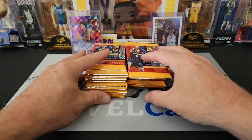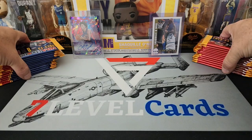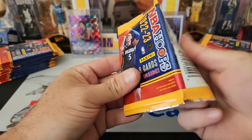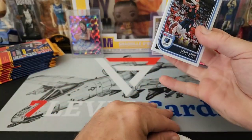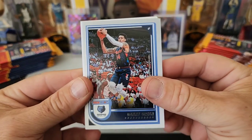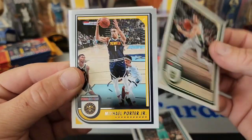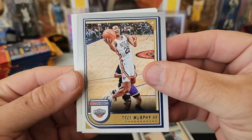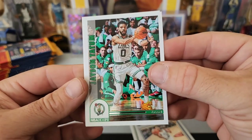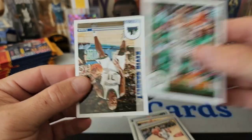Hornets are my first team, but let's see how we do. First pack — I have already opened up two Blaster Boxes, so I have seen what comes in these and what the base cards look like. We will probably fly through these pretty quick. We got a Marjohn Bow Champ, a Throwback Jason Tatum, still looking for that Shaq, and we have a Kevin Garnett.